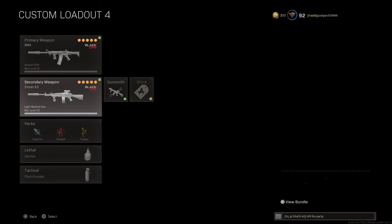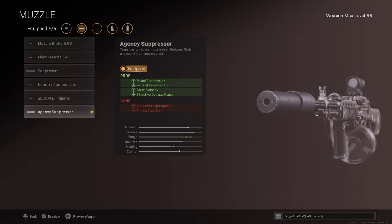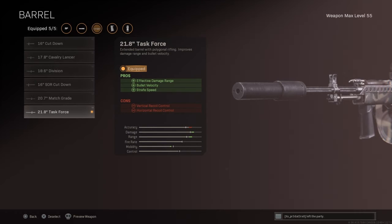So let's get on to the Stoner 63. We're going to start off again with the agency suppressor — you know what it improves. Also with the suppressor your shots aren't sounding as loud, which is a very good thing, especially in the end game. Then for the barrel we're going to go with the 21.8 inch task force, which gives you more damage, more range and increases your mobility.